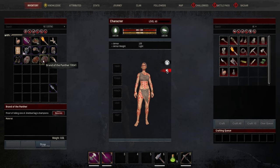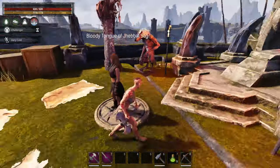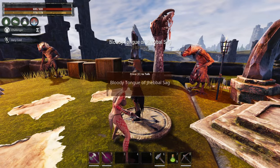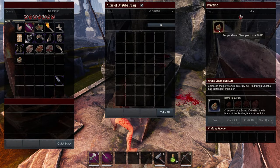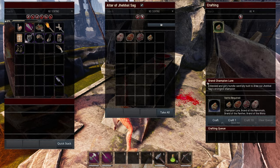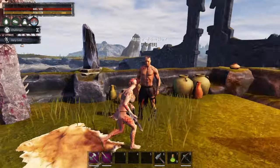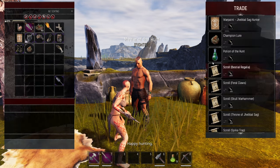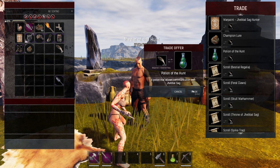Now that we have all three of the brands and some gnarled fangs we need to head back to the Jevelsog hub. We're going to buy another Champion Lure from him, and if you went through all of the dialogue with the Bloody Tongue of Jevelsog you should have this recipe. Place all those items in there and we can craft the Grand Champion Lure. Once we have the Grand Champion Lure we can come talk to this guy again, trade with him, and buy a Potion of the Hunt.